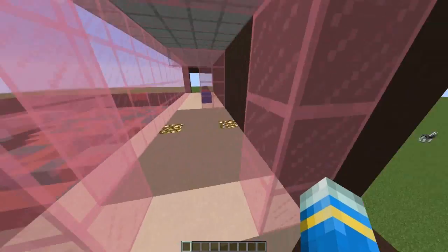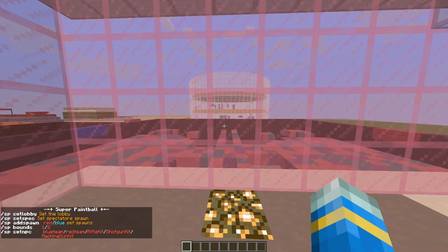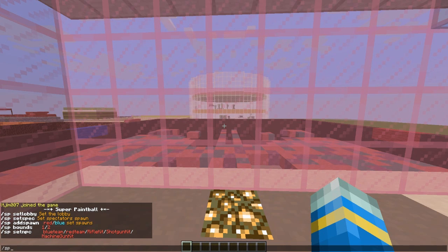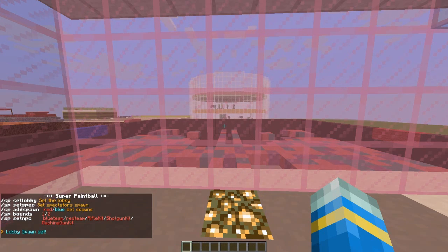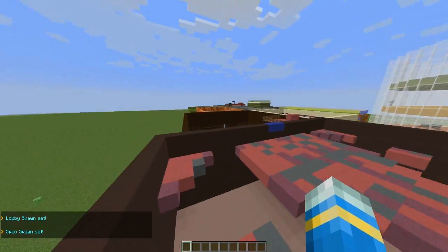So first of all, let's fly into our lobby and do the command /sp — this shows us all the commands. First we're going to set the lobby here, and we might as well set the spectator spawn here as well. Very simple commands, that's what I like to see.